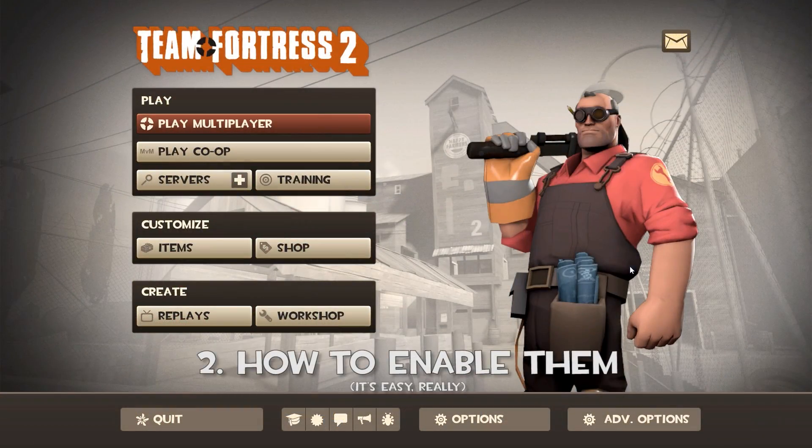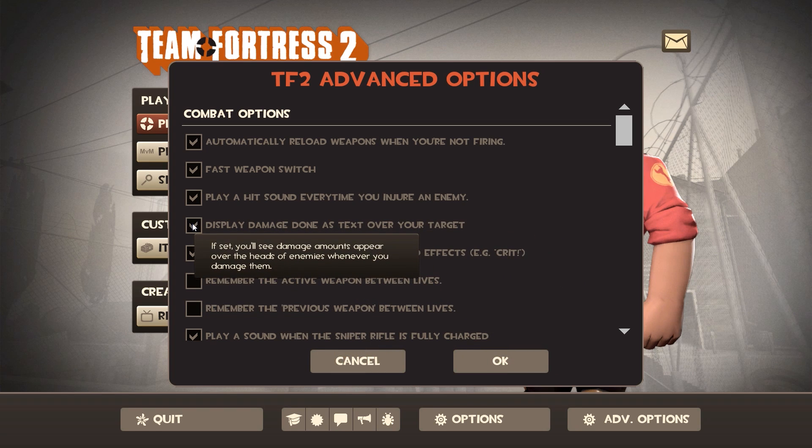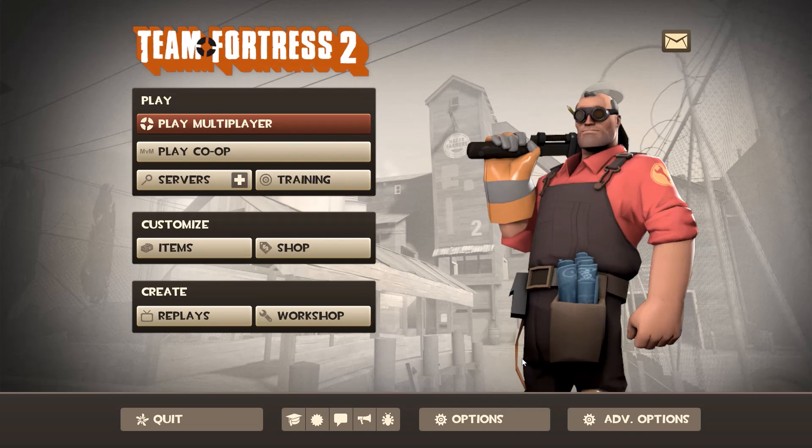Now, to enable damage numbers, it's fairly easy. Just go to the advanced options menu in the main menu screen. There should be an option somewhere to show damage text. And there you go — automatically you will now see all the damage you do to your opponent.